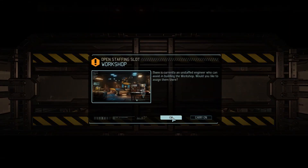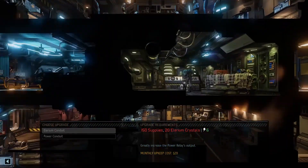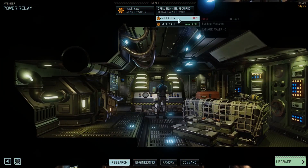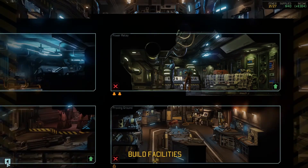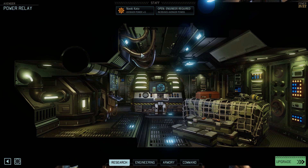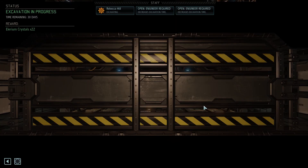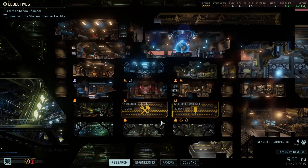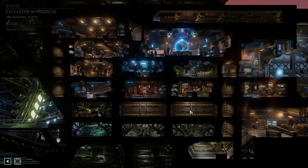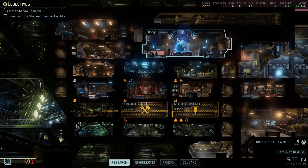We'll assign one engineer to the workshop and another to the power relay. We now have 27 power. We want to get Rebecca out of there and have her start on this, because we need that power coil up sooner rather than later — the workshop is not in a rush. We're converting Soji as well to help excavate that power coil. Things are finally coming together on the engineering front — 15 days there. Brazilians, how are you doing?